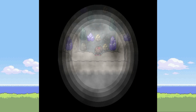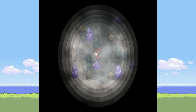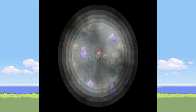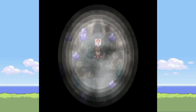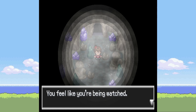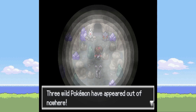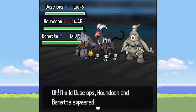Let's continue through here. That is very blurry — I genuinely cannot see a thing. You feel like you're being watched, something seems to be creeping around. Snap! Three wild Pokemon have appeared out of nowhere. The wild Houndoom, Banette, and Dusclops seem to threaten you and now attack. He literally just got ambushed — all three of them are level 45 as well.